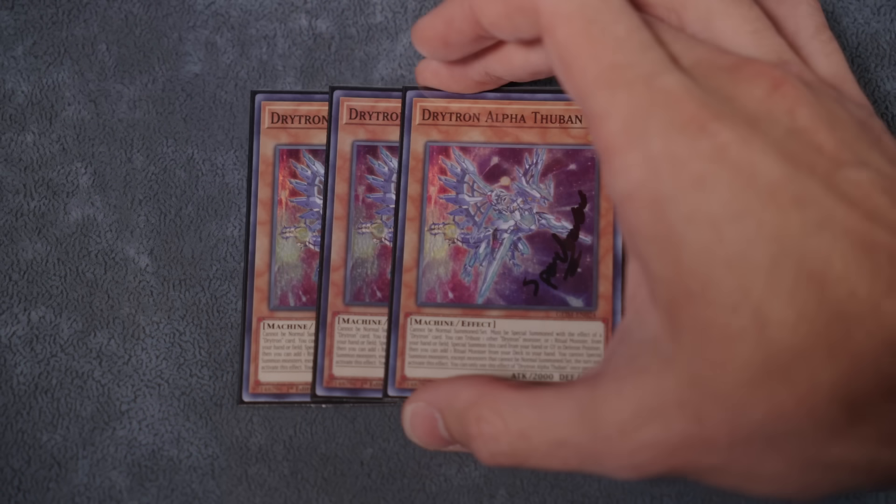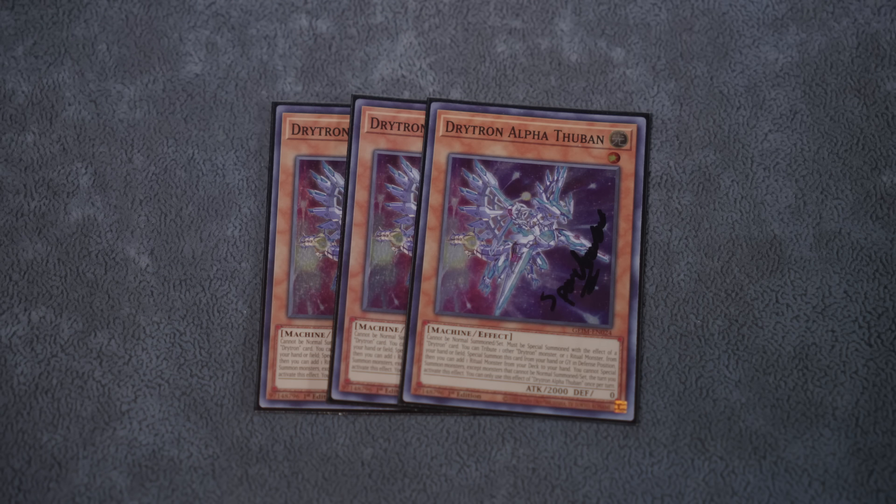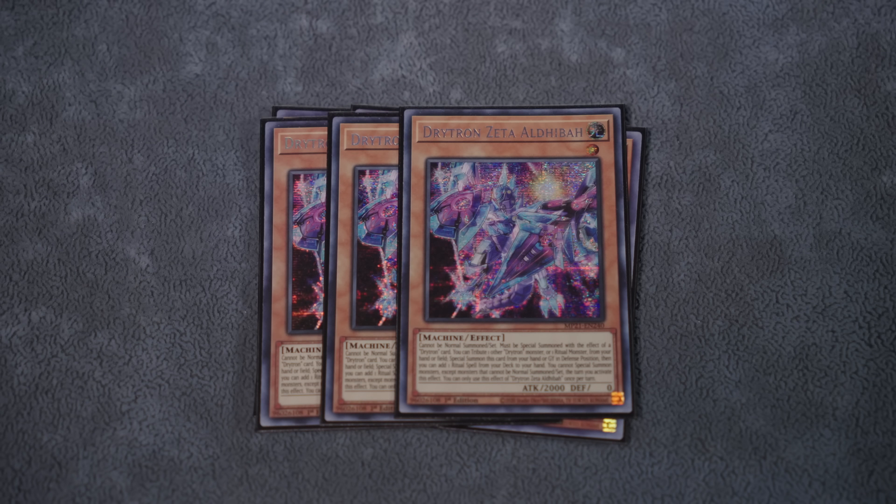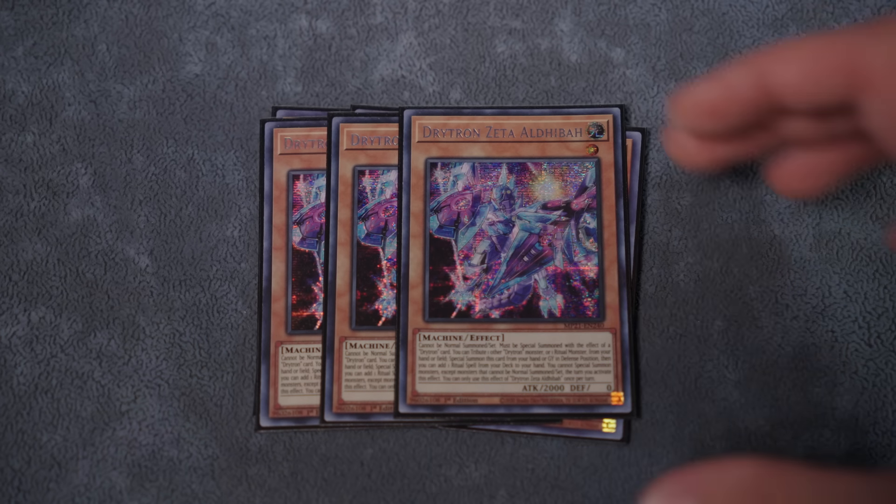Starting things off with the monster lineup: triple copies of Alpha, the best one in the deck. It searches any ritual monster by tributing a Drytron or a ritual from hand or field. The same thing goes for Zeta, only it searches ritual spells. We might have some new Drytron players joining us with our new support as well as Eva's legalization, so welcome to the Drykage village.